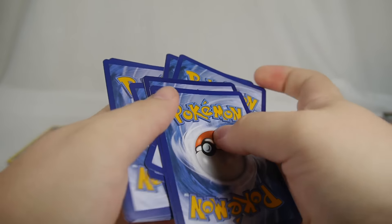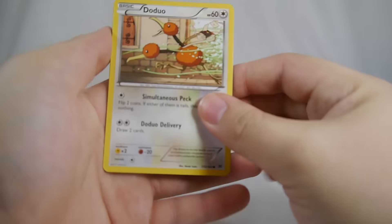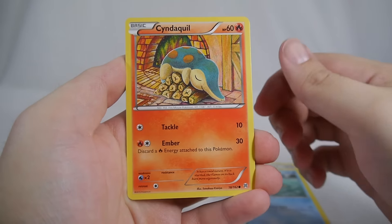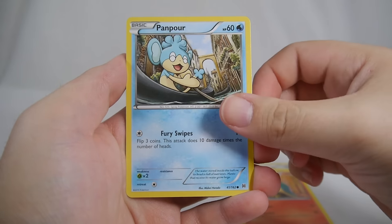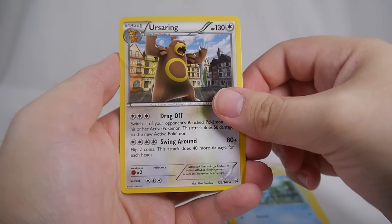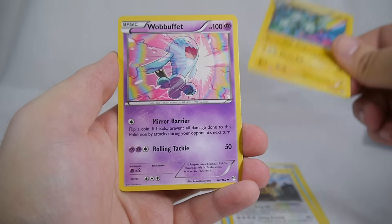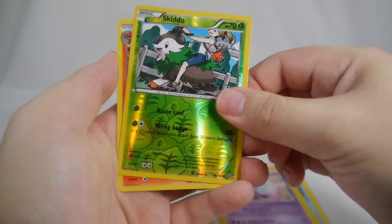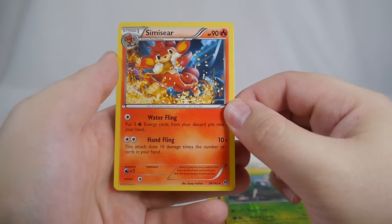Moving on, we got Doduo, Staryu, Cyndaquil, Panpour, Froakie — love that art — Magneton, Wobbuffet — love that art too — and a reverse Skidoo and a Simisear.